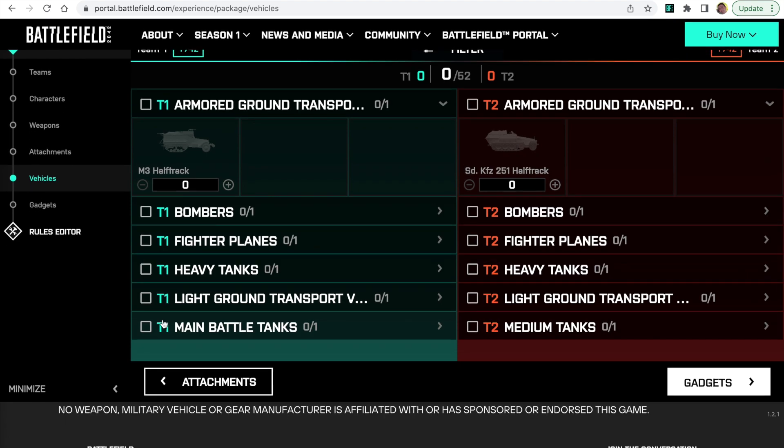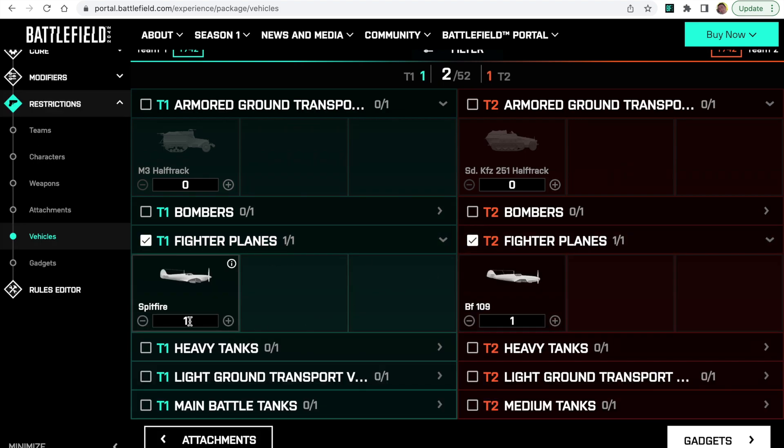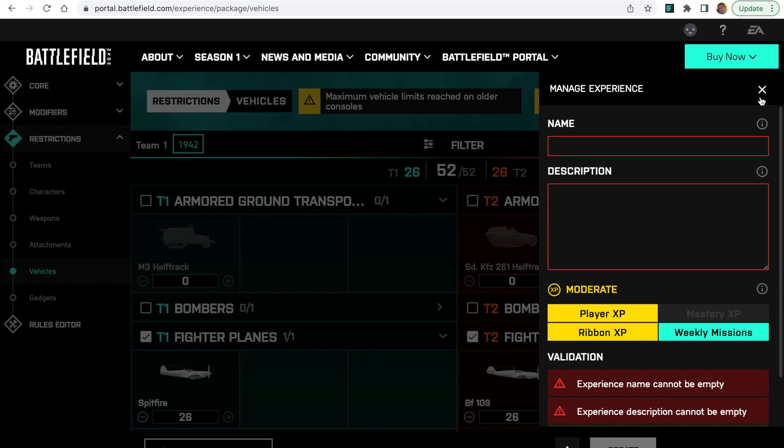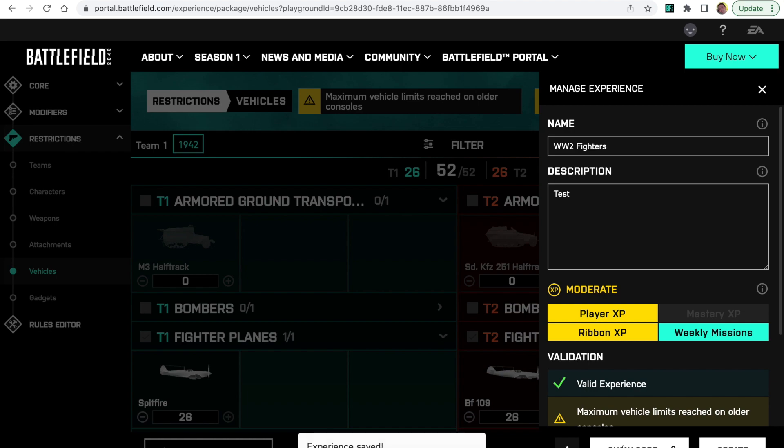Let's set up a fighter plane only mode — World War II fighters. We've got 52 vehicles available because we turned off the passenger seats. So let's have 26 fighter planes on each side. This is going to be epic — a brilliant World War II battle. Save it, call it World War II Fighters, give it a description, and create the mode. You are good to go. You'll find that mode is now available in your game under the host section in Portal.